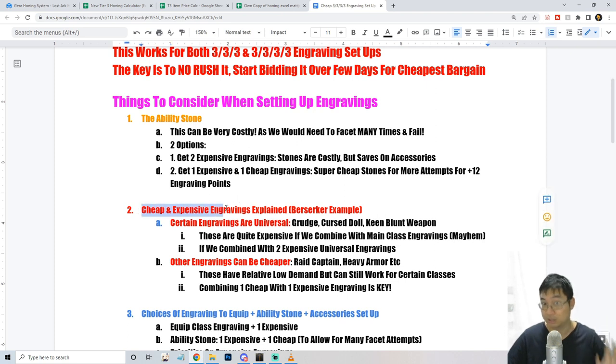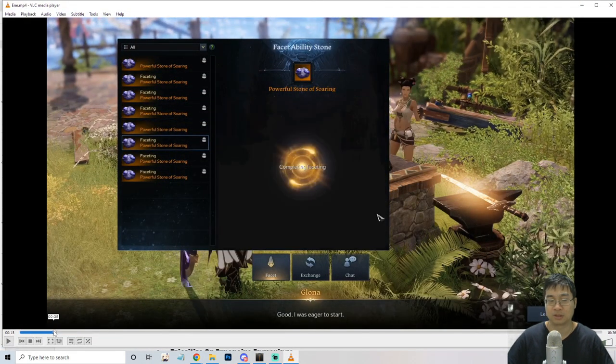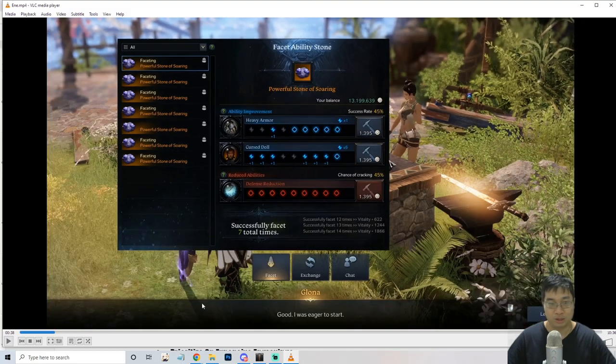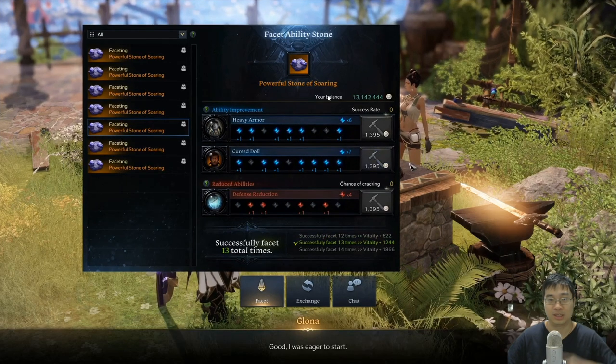By using cheap ability stones I can afford to fail multiple times. If I spend a thousand gold on one stone and fail, it feels terrible. With cheap stones at 20-50 gold each, I can attempt many facets — this is what I did when testing my faceting. Very soon we'll discuss the difference between cheap and expensive engravings and how to find this out for your own class, using my Berserker as an example.